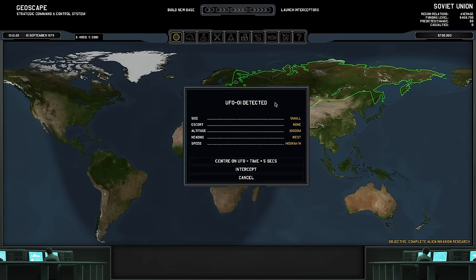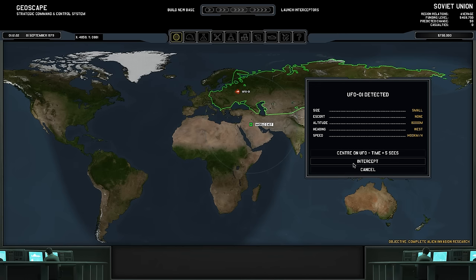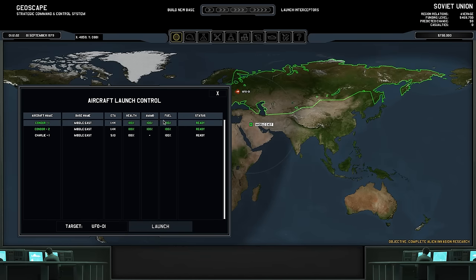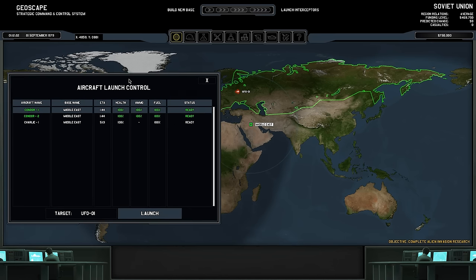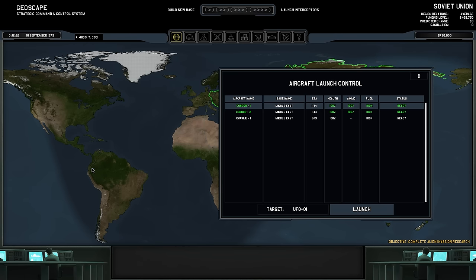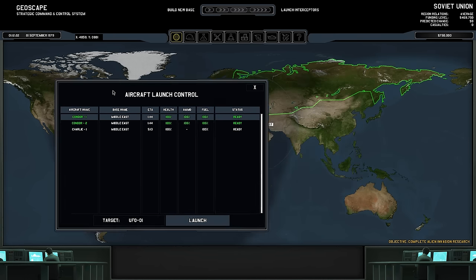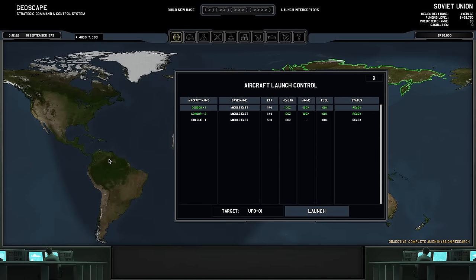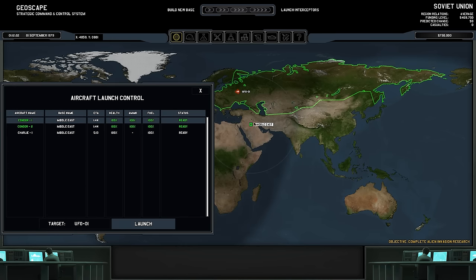Our first UFO has been detected and we can center on it — click there and it just snaps to them, which is very useful. You can then choose to intercept it, which is to send one of your aircraft to meet it. I should probably mention you can build a second base — you click up here and build one in a different region, but that's usually not a good idea until about the next month, which is about an hour of gameplay in, because you do have funding and you don't want two bases sucking your money dry.